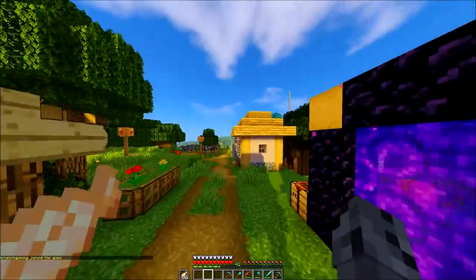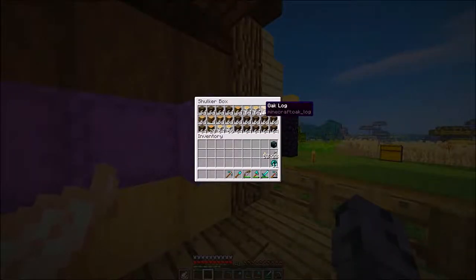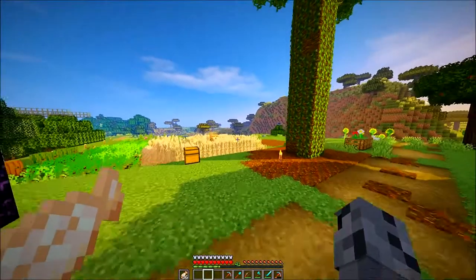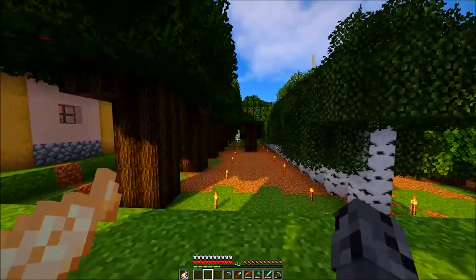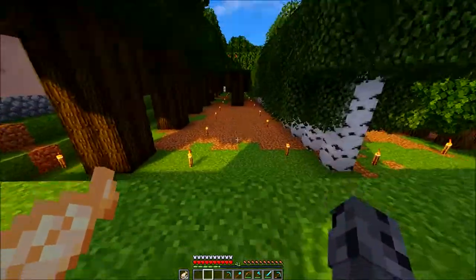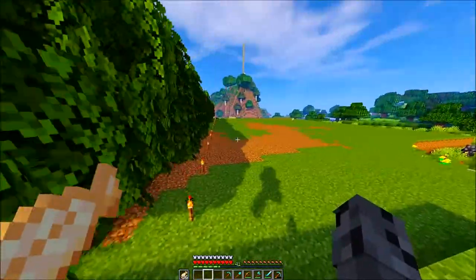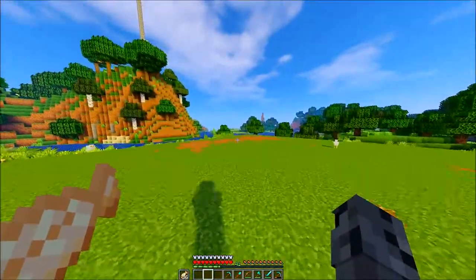I've gotten almost a full shulker of wood — missing a few jungle and birch, but that's a lot of wood. We're still missing some oak but I'll make it up over here. I'm doing two rows on each wood type. I've got dark oak, two birch, but I don't have enough saplings for both rows. For the rest of the wood I'll just leave it over here depending on if I need more.